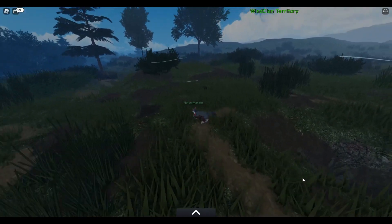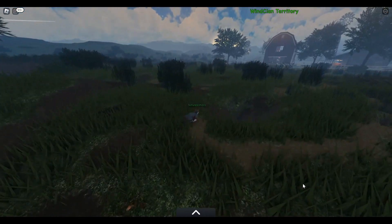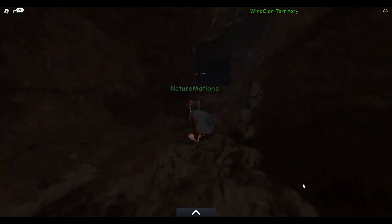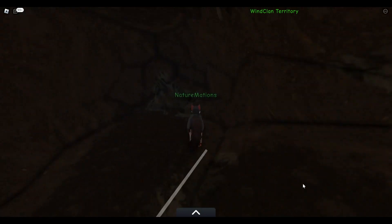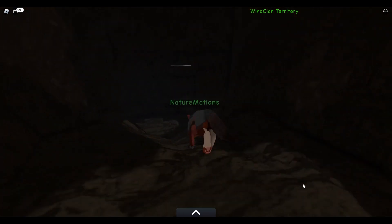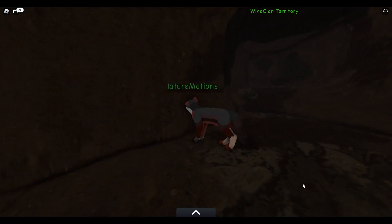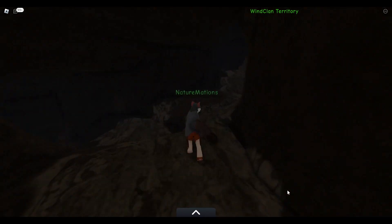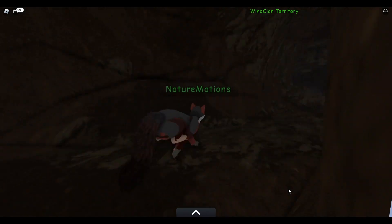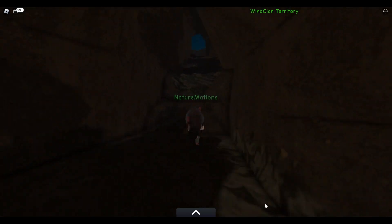These are the WindClan tunnels — you can find this one just outside of WindClan land. You can go fully into the tunnels, and it's very confusing — you get lost very easily. It is a nice way to transport from WindClan to the barn, which is where the other exit is. This might actually be a pretty good place to host a rogue roleplay, although you might get really lost trying to do that.